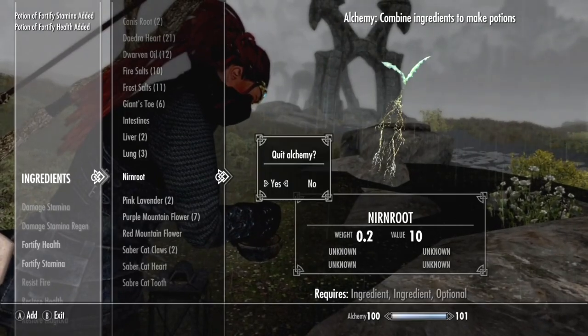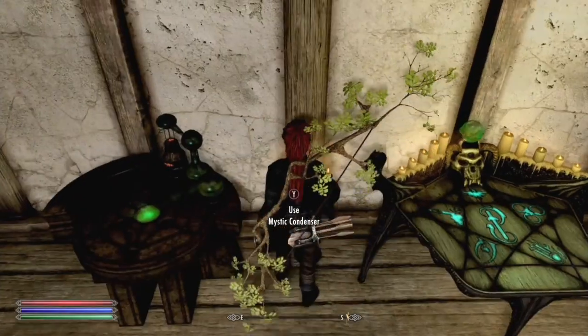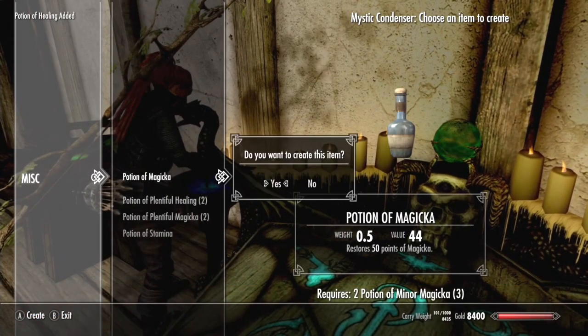In case anyone was wondering, yes you can be attacked whilst in this menu. The next mod on my list is a real quality of life beast for both alchemy and enchanting. It's known as the Mystic Condenser. What this mod does is add a table to each town in the court wizard's area of the Jarl's home.